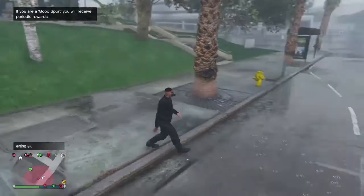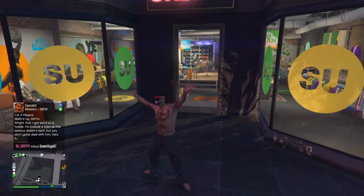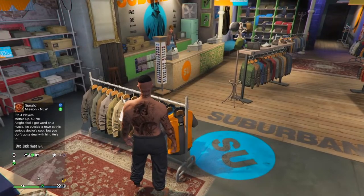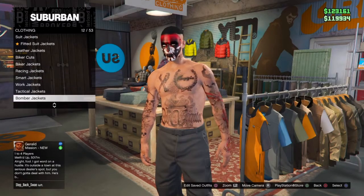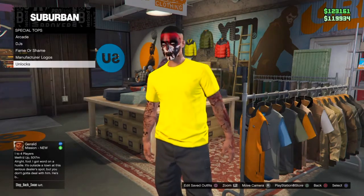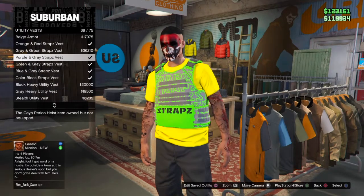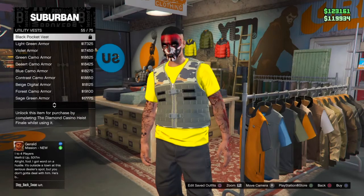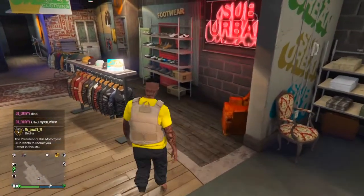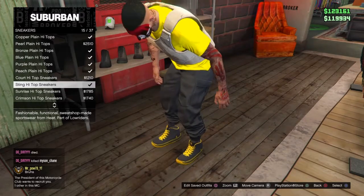So as you guys see, I got the outfit. Now what you want to do is go to any clothes store on the map — it does not matter. When you get to the clothes store, walk in and we're going to move on to the rip shirt. Go to tops, go down to special tops, go to unlocks, and equip the yellow still slipping tee. After that, go to utility vests and equip the peach plate carrier number 43. Then go to shoes, go to sneakers, and go down to the sting high top sneakers.